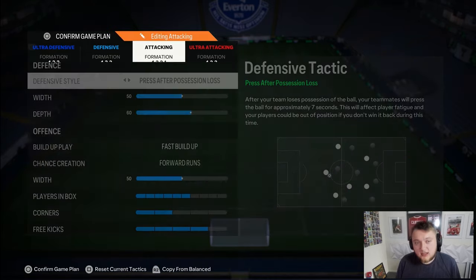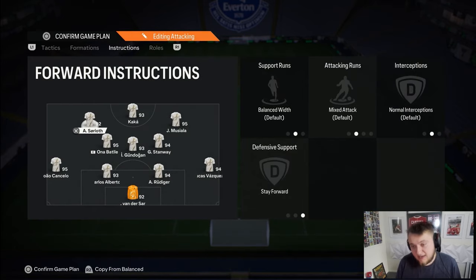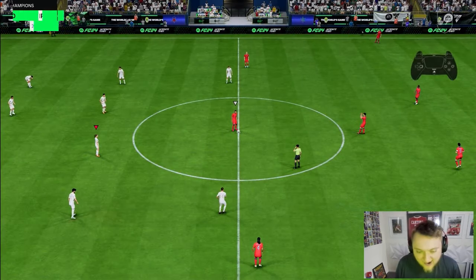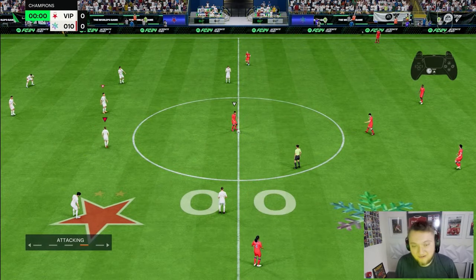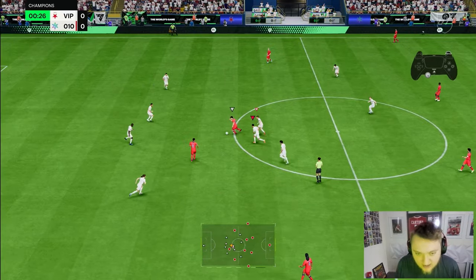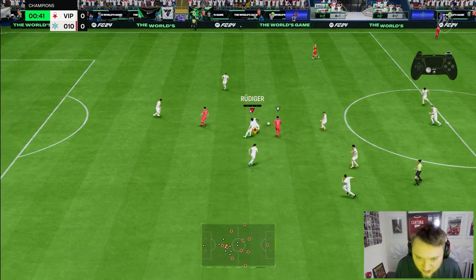With Engine: 95 vision, 96 short pass, maxed-out curve, 84 agility and 88 balance - a very good boost - plus 99 base dribbling. If you know how to abuse Aerial Plus, or if you don't, this card is for everybody. He's so cheap and genuinely the budget Haaland. Let's get into a few games and show you what he's all about.